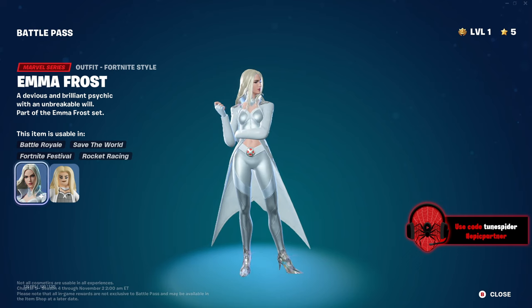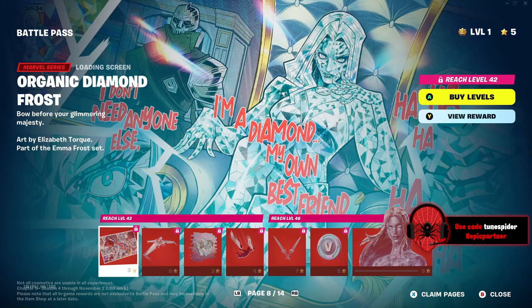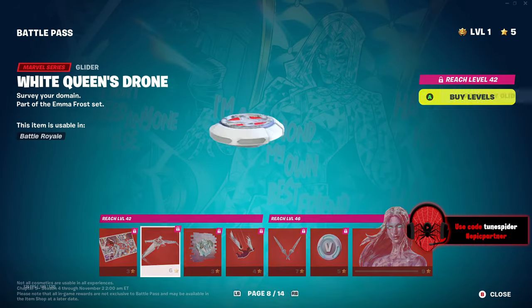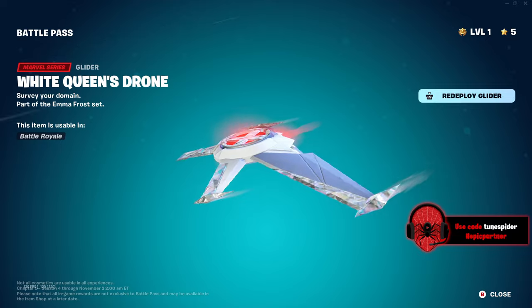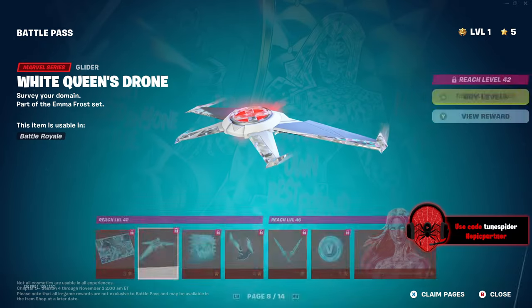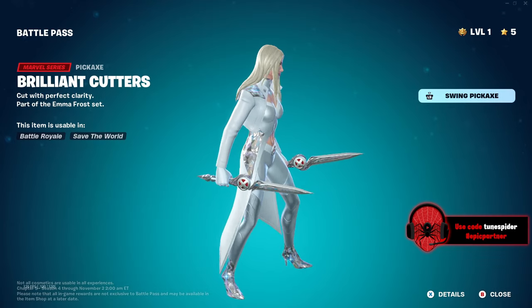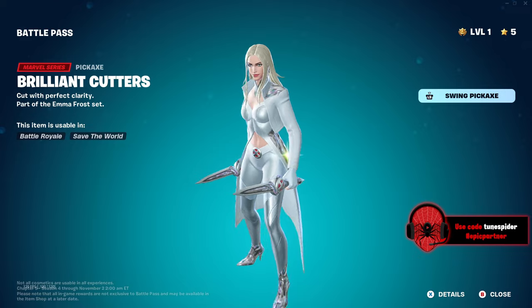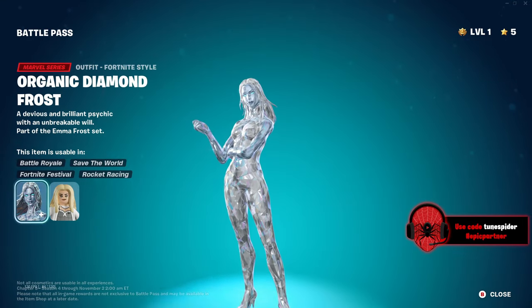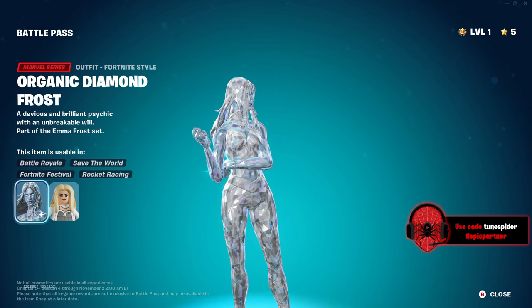I really like this Emma Frost skin — it's simple but looks really good in-game. Page two is the full diamond look. The White Queen's Drone glider is solid. The Brilliant Cutters pickaxes are so sick. The full diamond style looks amazing — I love the blue eyes.